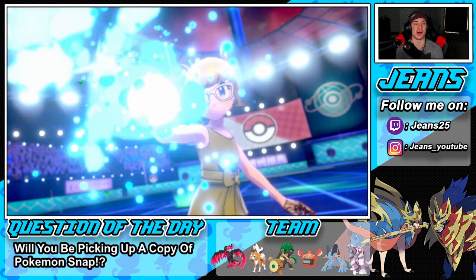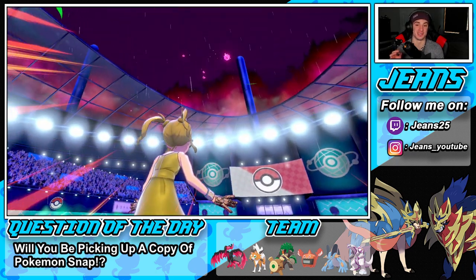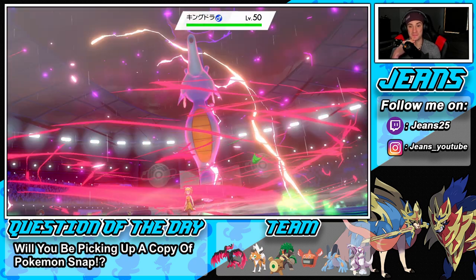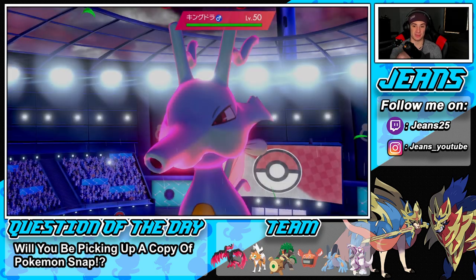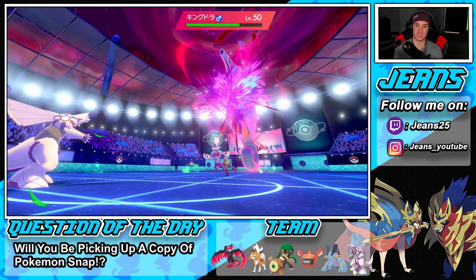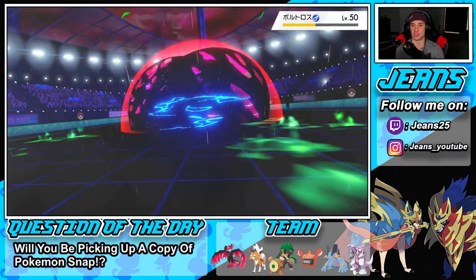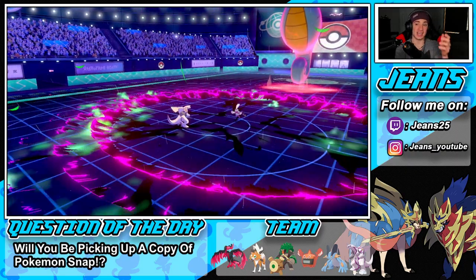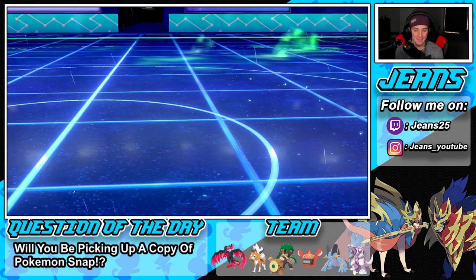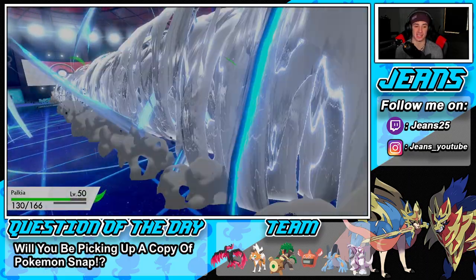So we lost Swampert and Rillaboom in basically the first turn, and we're making a comeback — we have a real battle here. Kingdra blows its nose — love Kingdra, such a cool Pokemon. Max Starfall should pick up the KO. That's going to be GGs because we have speed advantage, he can't take us both out, and we have a Special Defense drop. He goes for Air Stream but he has to take me out, and he's not doing that with our Assault Vest.